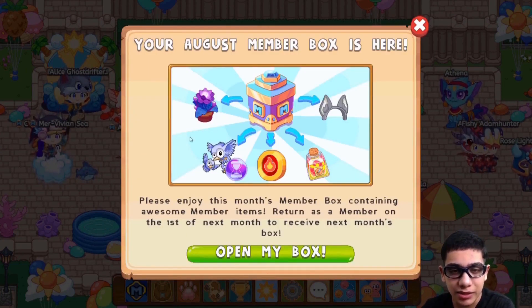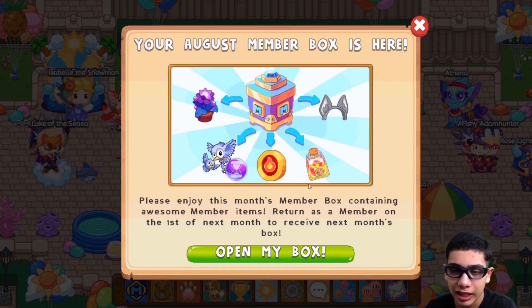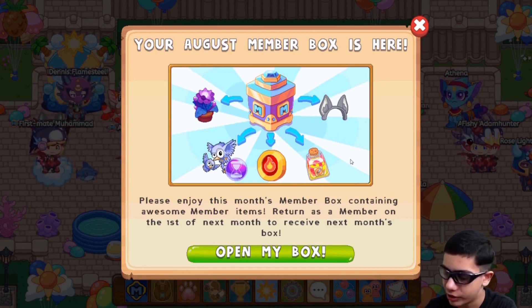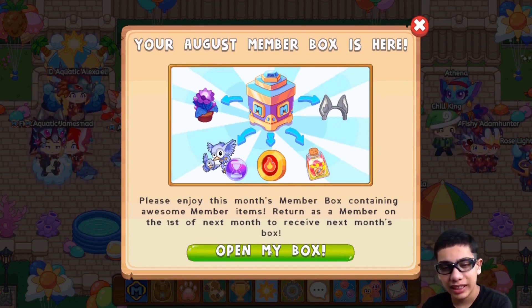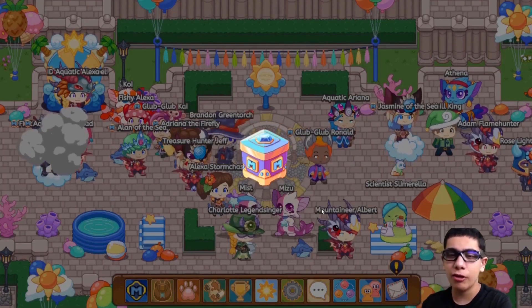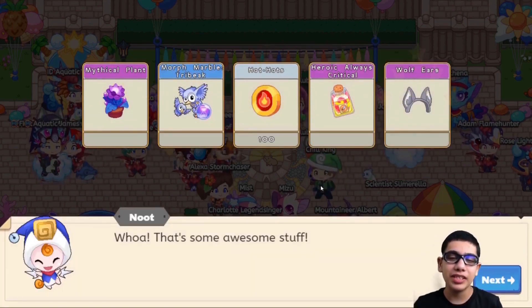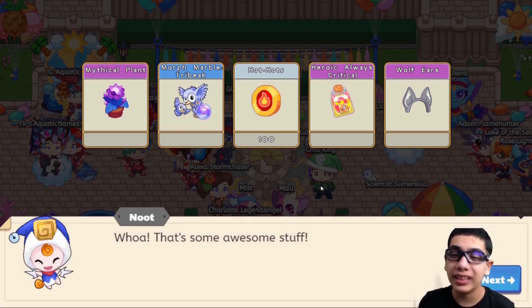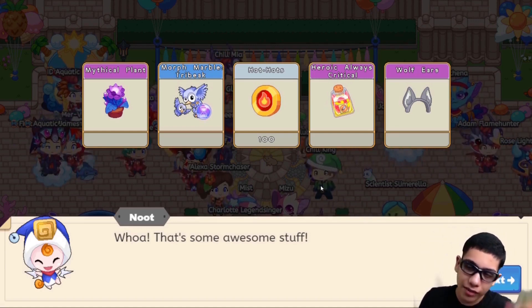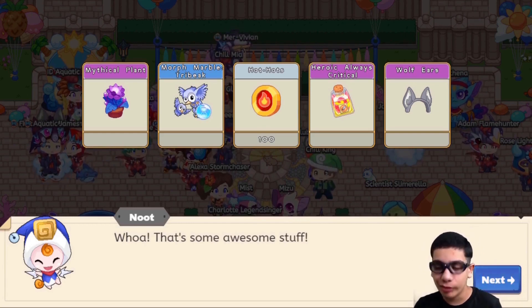So it looks like we're getting some sort of plant — it looks mysterious, so that's interesting. Looks like we're getting a couple of hot hots, some morph marbles, an extra damage potion, and what is that? Does that look like an ear of a wolf? Yeah, I think those are wolf ears. Let's just open our membership box. Looks like we got ourselves a mysterious plant, some morph marbles of tribeak, a hundred hot hots, a hero always critical potion, and wolf ears — yes, I was correct! I guessed it right, we got wolf ears.